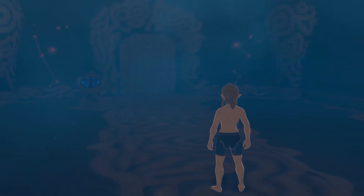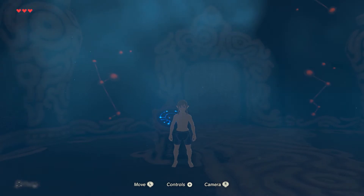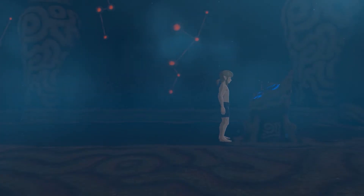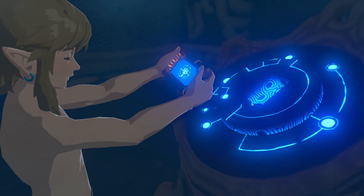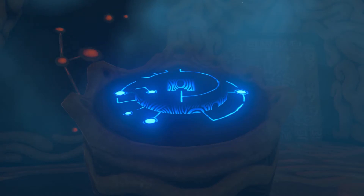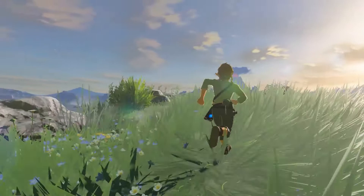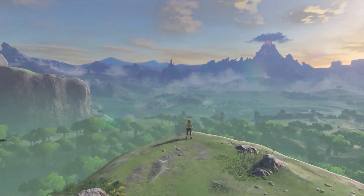He's woken up and he's confused — he sees something that's going to activate him. It's the eye of truth. It's a symbol of the Sheikah. Oh my, that's awesome.